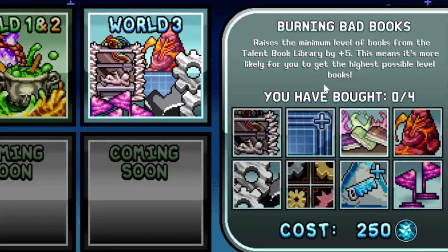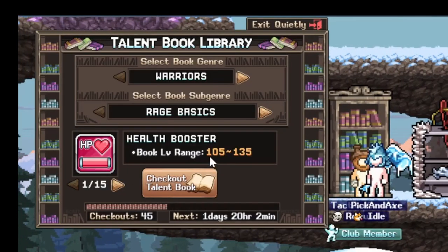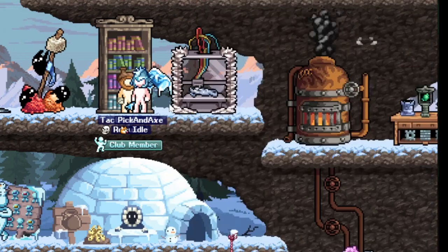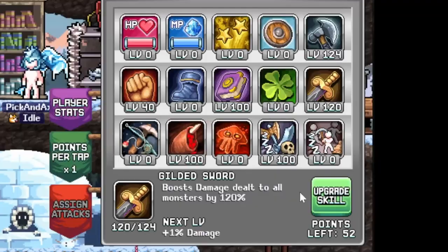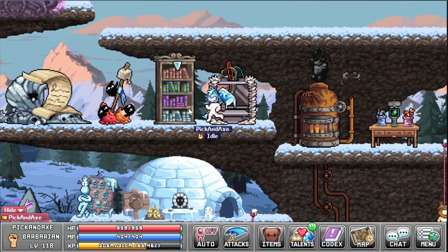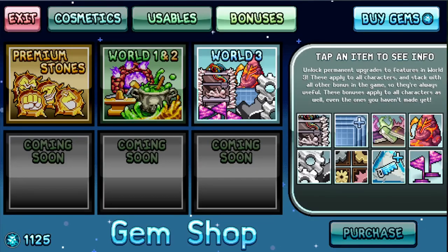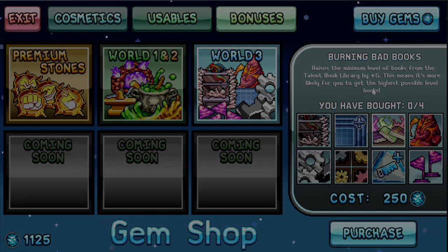Burning bad books raises the minimum level of books from the talent book library by plus five. You can buy four of them, giving 20 levels minimum. Currently the range is 105 to 135. If I buy all four it would be 125 to 135. It's fairly useful but you also get those books for free so it's just a time saver. It only raises the minimum level, not the maximum.